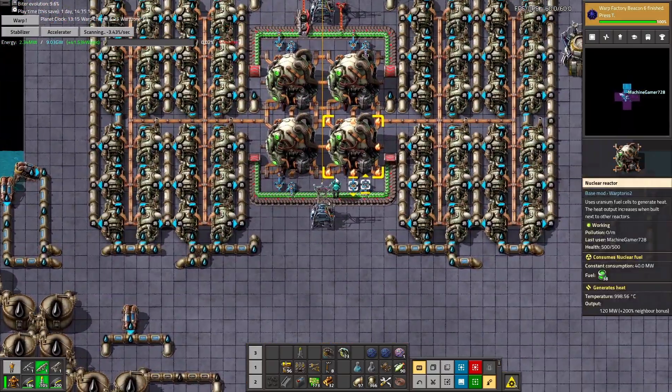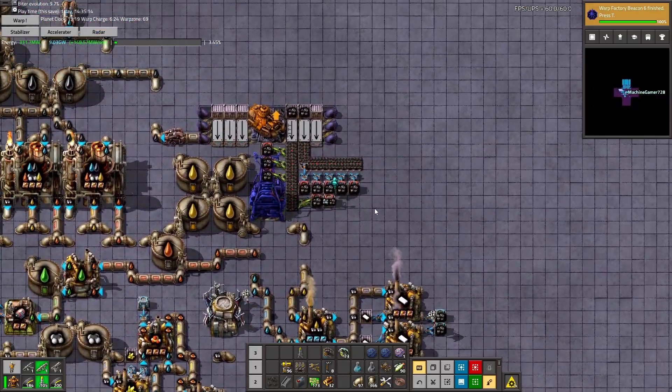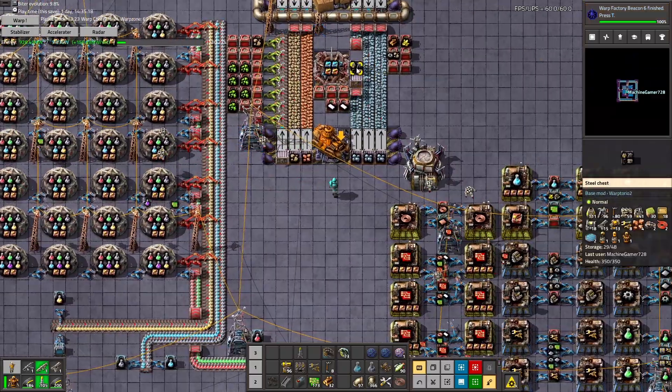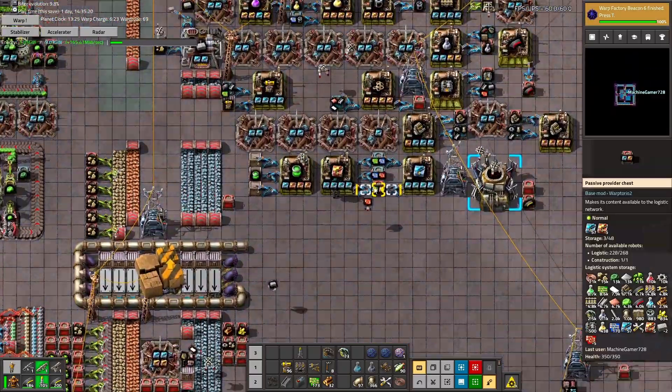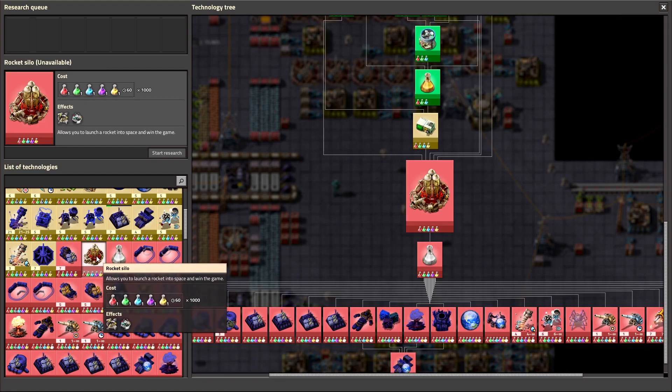We've switched red over to here. Why am I completely out of power? These things are fine — okay. We switched those over, we've got another beacon set up, probably going to do speed modules. Now we're just working toward the end of the game.